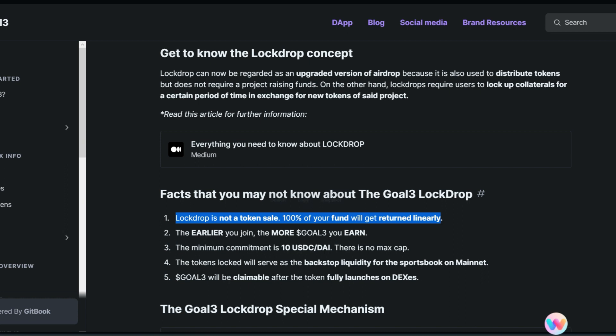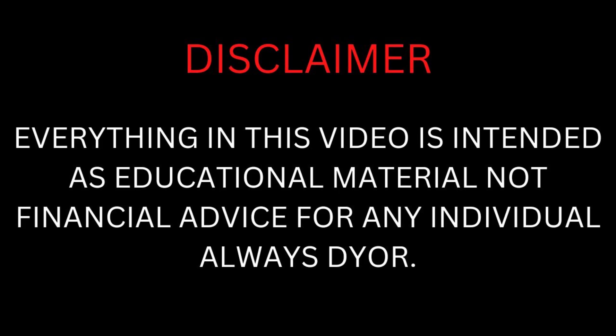Number two: the earlier you join, the more Go3 tokens you earn, so you need to join as soon as possible. Number three: the minimum commitment is 10 USDC/DAI — there is no maximum cap. The minimum amount you can lock is 10 USD, but if you want to earn more you have to put more. Note that this is not financial advice — it is only for educational purposes; always decide for yourself what you want to do with your funds.